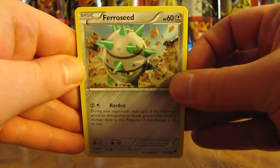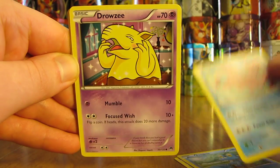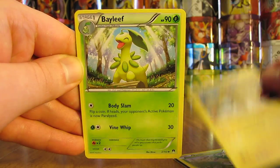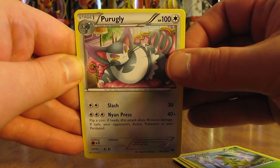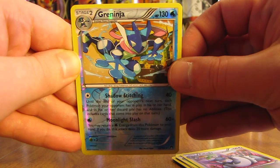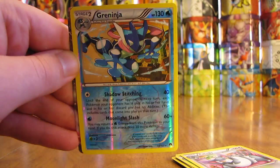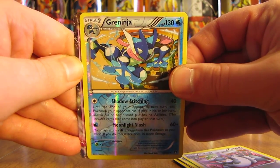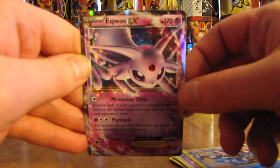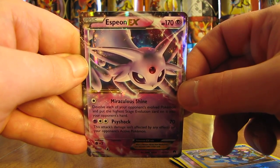This pack starts off with Farrowseed, Froakie, Corsola, Drowsy, Petalil, Electivire, Bayleaf, Prugly, and a rare reverse holo Greninja — which I pulled in regular non-holo form a few packs ago. The second rare in this pack — unbelievable — is another ultra rare: Espeon EX! That's one of the EX cards I was hoping for most from this box.